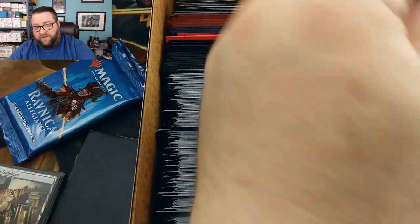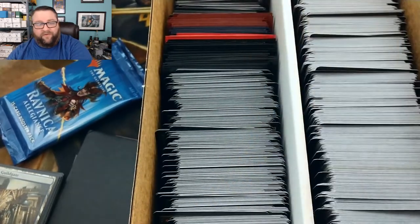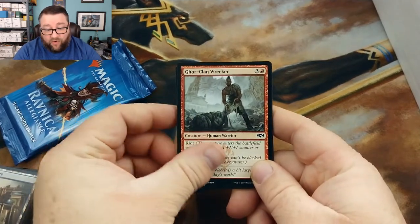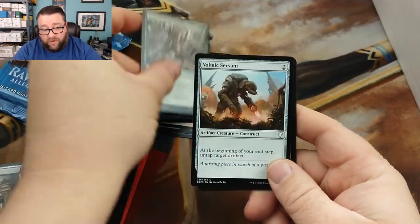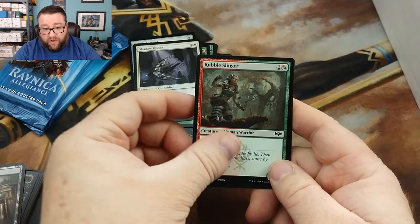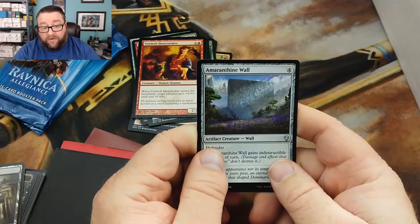Six, seven, eight, nine, and ten. Sorry folks, I'm not quite on camera — I gotta figure out a new setup for this because I want you guys to be able to see. Anyway, we have a Gore-Clan Wrecker, Cult Guildmage, a Disperse — that's not bad — a Rampaging Rendhorn, Voltaic Servant — this guy is shenanigans, let me tell you — Tilonalli's Summoner, a Shadow Glider, a Rubble Slinger, and a Voltshot Heartstoker, and then the last one is an Amaranthine Wall.